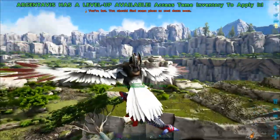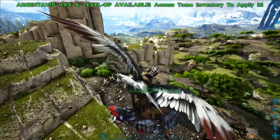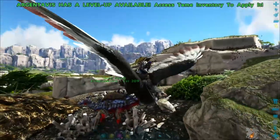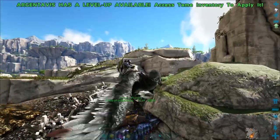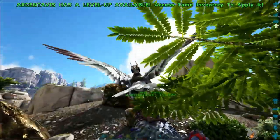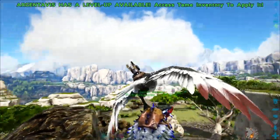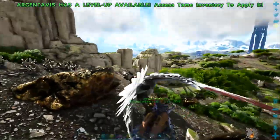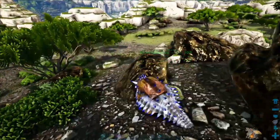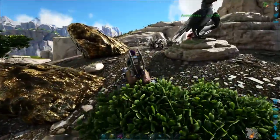The Ankylosaur has good rates for pretty much anything, as well as crystal. You see this crystal down here? This guy's got amazing rates. If you're carrying it with the Argy, sometimes you don't have to get off if you go slow enough — sometimes it works, sometimes it doesn't. Normally they swing while you're carrying around on an Argy and you get the materials. We've got our Ankylosaur, going up to this crystal, and they are extremely good for getting crystal as well.